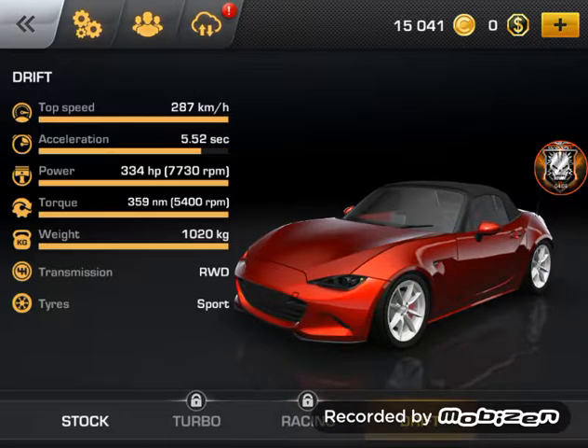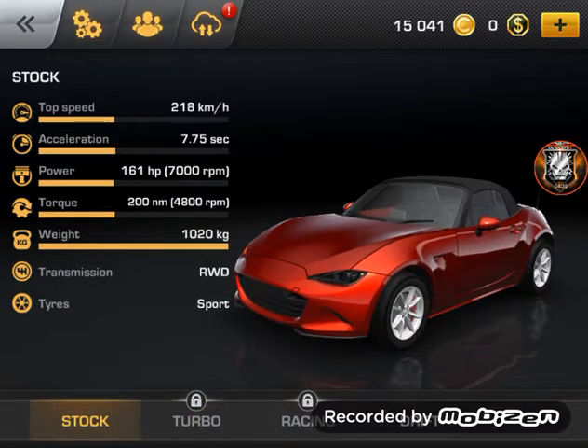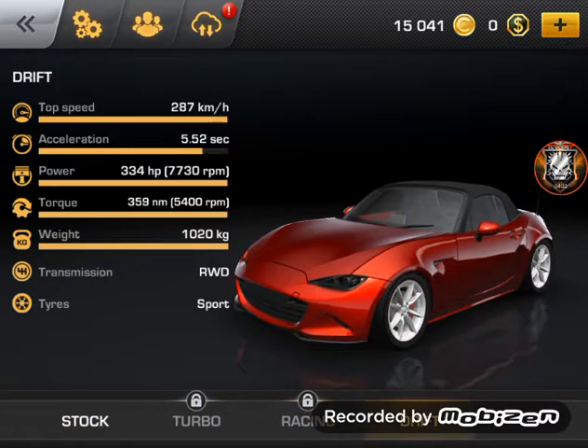Drift tires is the one I have. Top speed 287 kilometers, acceleration is 5.52 seconds, horsepower is 288 at 7,730 RPM, torque is 359 at 54 RPM. Weight is the same, transmission same, and tires are the same as stock and turbo — not the same as racing, but the same as stock and turbo.